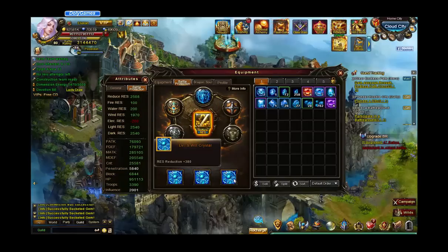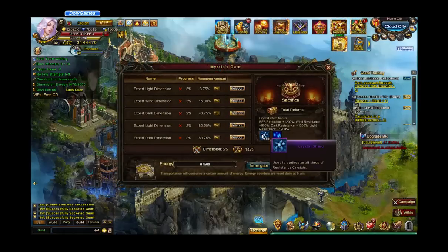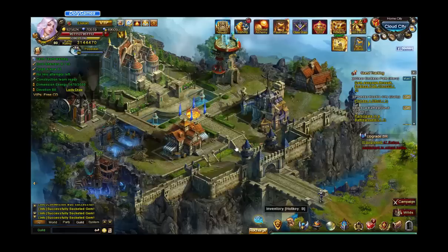I have three level nine Will Crystals — I was kind of keeping those on the down low. I had sevens at one point, then put in eights, and then was keeping the nines hidden because I didn't want to show how much reduced res I had. Maybe I actually should have shown it and people would have stacked up more dark resistance. We definitely did not see nearly as many dark pets as we usually do in Class Wars. With five expert dimensions fully completed, I'm getting 27,000 crystals tomorrow and 9,000 Will Crystals, which will really replenish things after that big event.